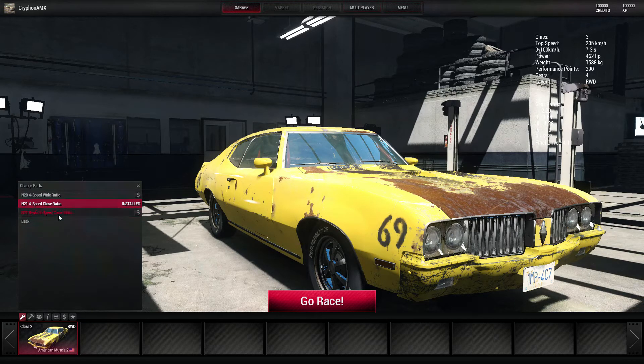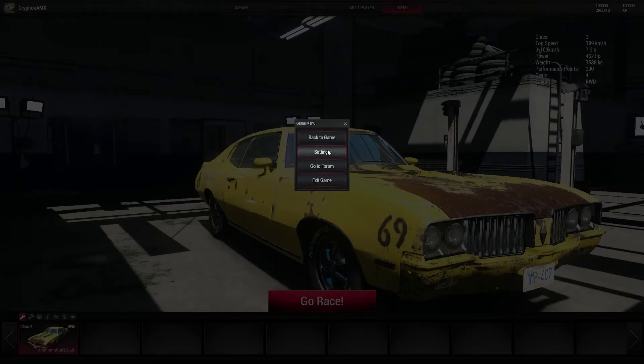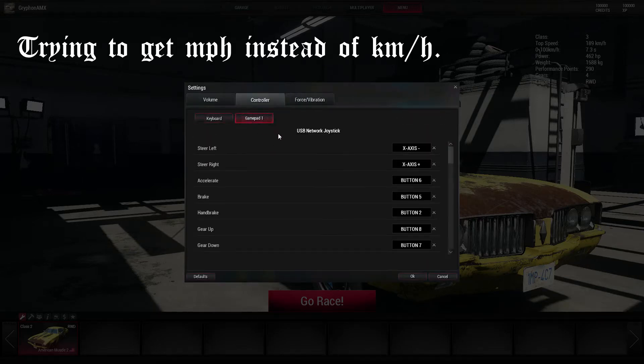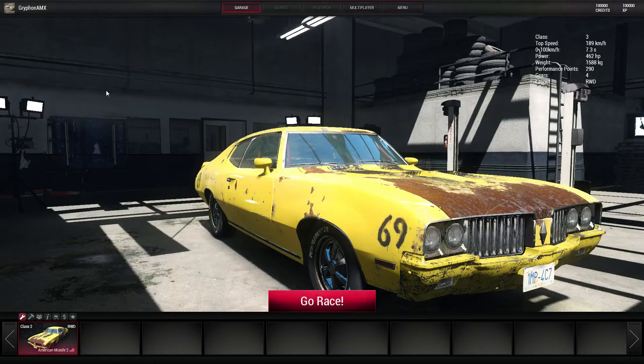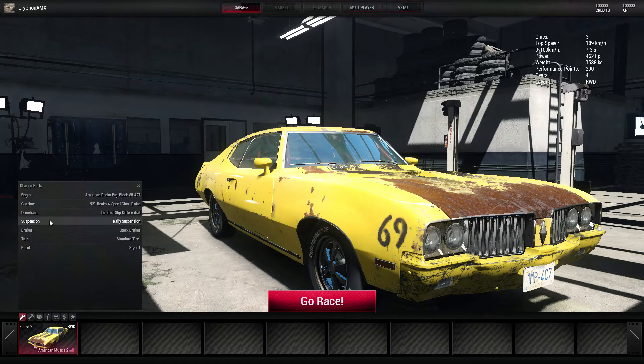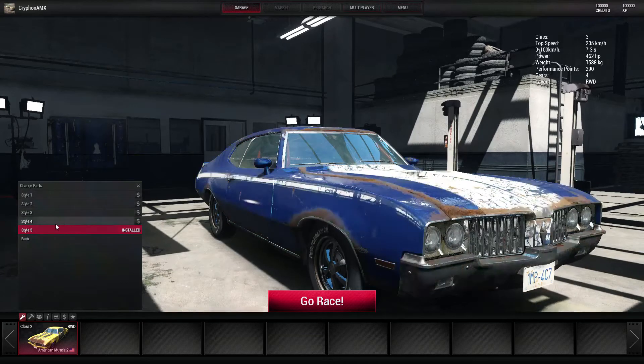I'll actually go for this one. I don't understand why this other one's here, because when you look at them, one has a faster top speed and they both have the same stats otherwise. I'll use the rally setup, high performance brakes, standard tires because that's all there is. Multiple styles of paint jobs — I'll go with the blue.